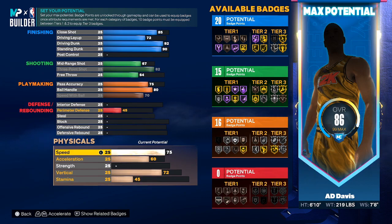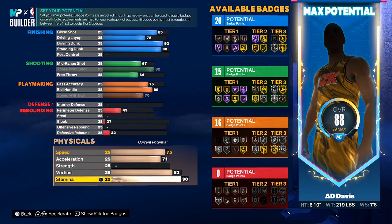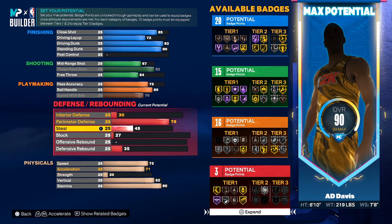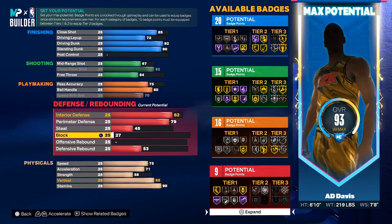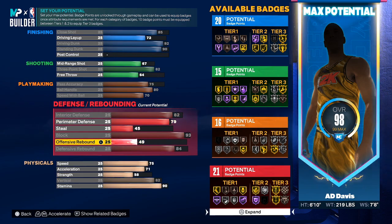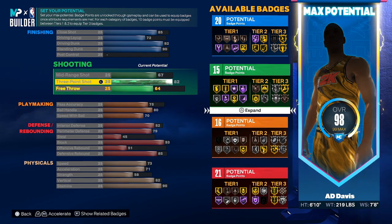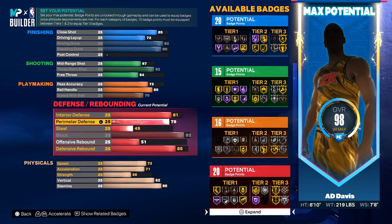Now we're going to get into physicals. Take that up to 75, take that to 71, and 82. You are going to get every single contact dunk with this build — big man contact dunks, elite contact dunks, regular contact dunks. You are going to be dunking on everyone. We're going to go 82 — that's the sweet spot so you get that extra badge. 93 for the block. AD's been locking it down in the paint for my Lakers, bro. They tried to throw everything at him last game, tried to get him in the switch and pick-and-roll. The man is a menace on defense.